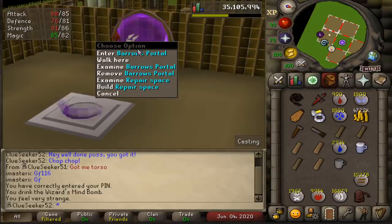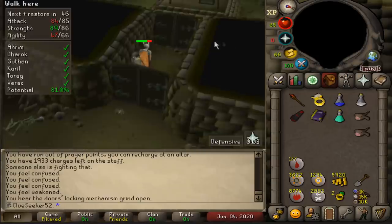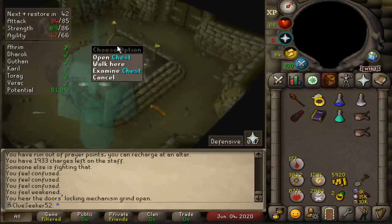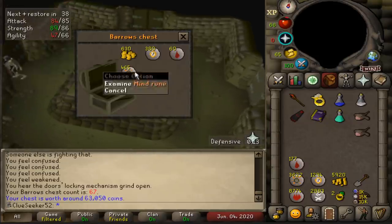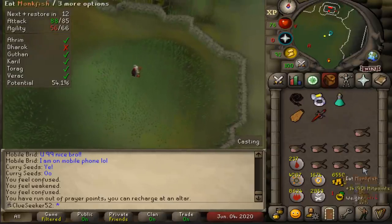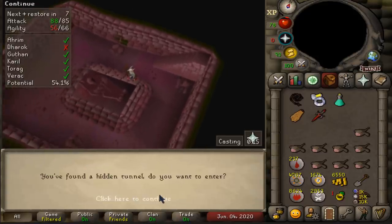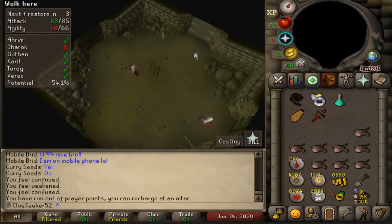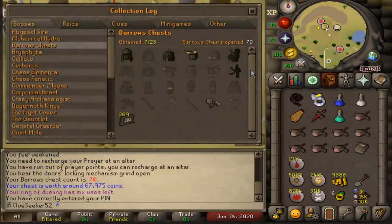I thought I'd build myself a Barrows Portal in my house to speed up the amount of runs I can do per hour. These runs are absolutely flying in now - six done already, but nothing really of note to mention yet, other than the fat stacks of runes which are always going to be nice. Here comes chest 67 for another pretty standard chest. It's worth mentioning that as well as obviously looking for Elite Clues, some other items on the wishlist from the chest include both Ahrim's and Karil's top and bottom. We also need one complete Barrows set for a Master Clue step - ideally Guthan's or Verac's. Any pair of tank legs would also be a pretty big upgrade.